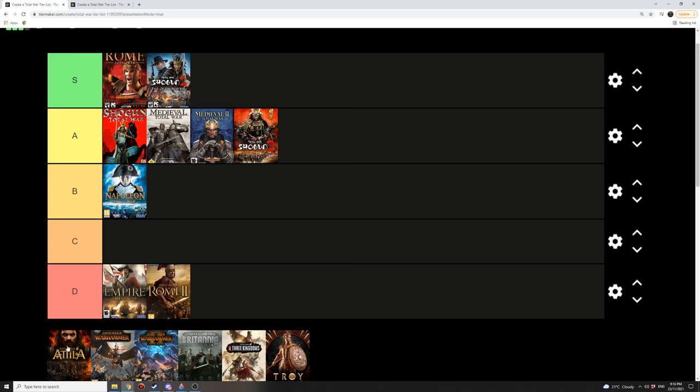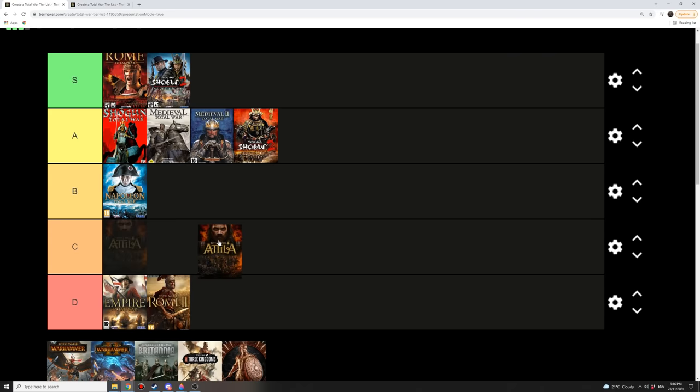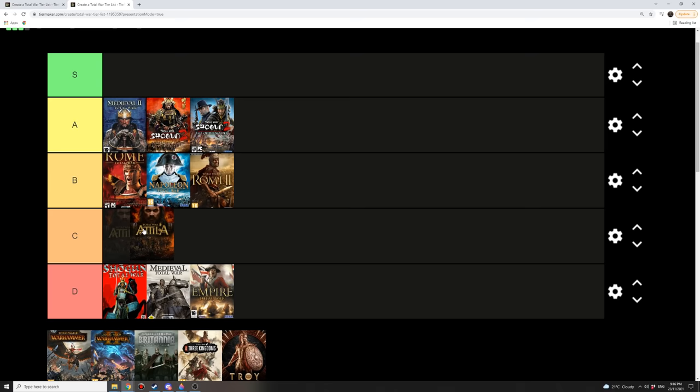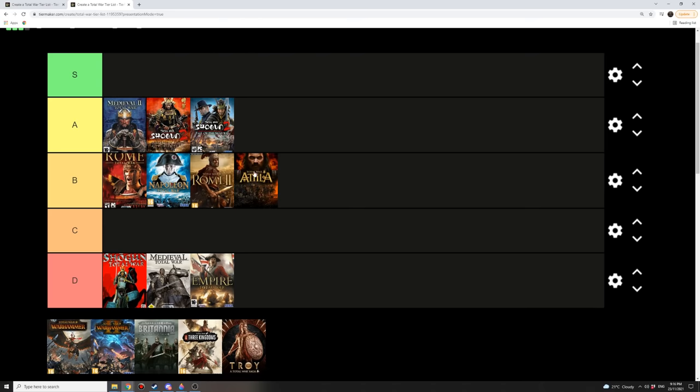Moving on to Attila. Attila's launch was way better than Rome 2, but it wasn't amazing — I'd say it ended up in about C tier. Not as many people bought Total War Attila because Rome 2 left a sour taste. When I first played Total War Attila, I wasn't a big fan of it either. In 2021 though, Total War Attila is still a B tier. I think Total War Attila might actually be a little bit better than Rome 2 — I think Attila actually has the best battle mechanics out of any historical Total War game for me.